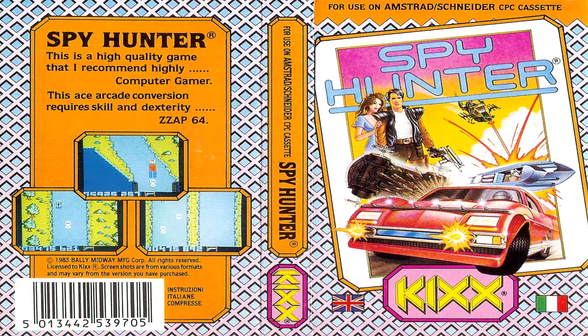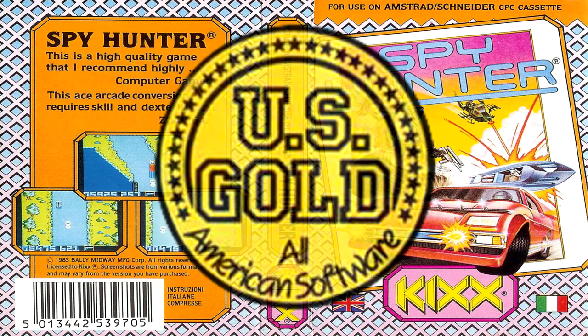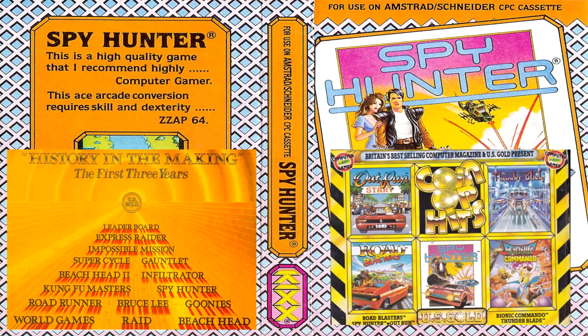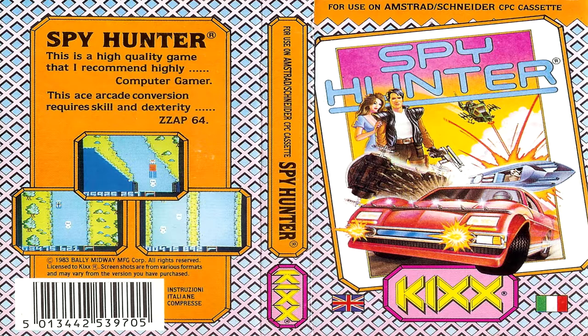Moving on to the Amstrad version — we only have the box art from the Kix budget release. Kix was the budget label arm of US Gold who re-released their full-priced games at pocket money prices. So where's the full-priced release? It never got published on the Amstrad CPC — only on the Kix budget label and two compilations: History in the Making in 1988, and Coin-Up Hits in 1989, plus a French-only compilation called Arcade World also in 1989. So what happened, and why was this never released at full price?